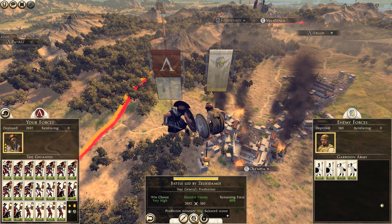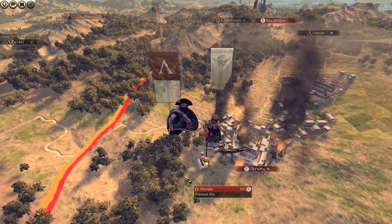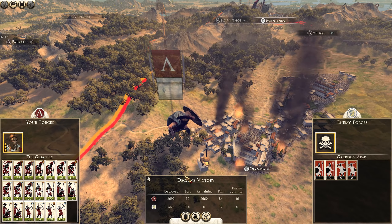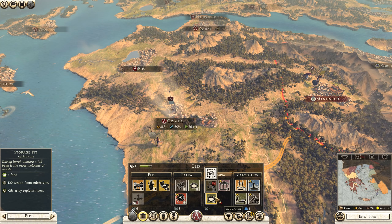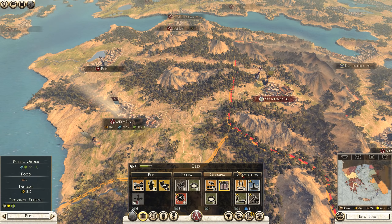We're going to go ahead and take this with an auto resolve. If we're successful in sabotaging the other army that Ellis has, then we will be able to force that general that ran away to attack us, because when they lose both their settlements they just automatically attack you the next turn. We're going to occupy this because that's what makes sense - we don't want to destroy any of these buildings. That gives us another storage pit, extra food and wealth from subsistence, and extra army replenishment. That's the entirety of Ellis under our control, since we already own Sikinthos and took Petrai previously.